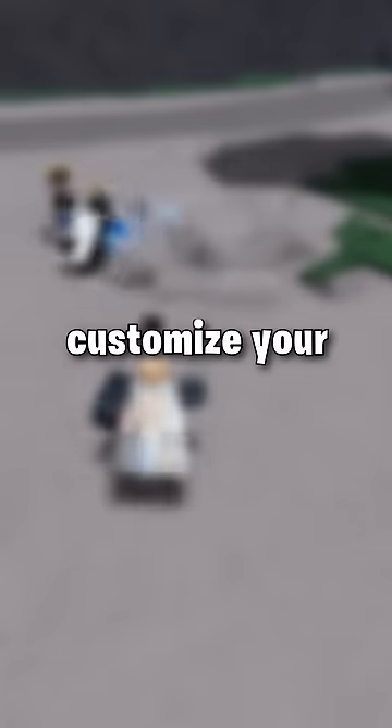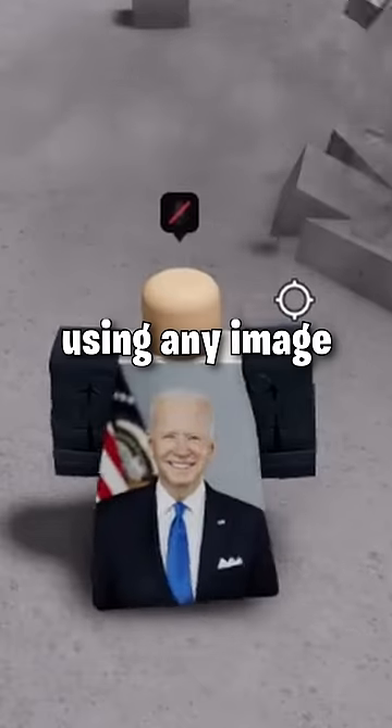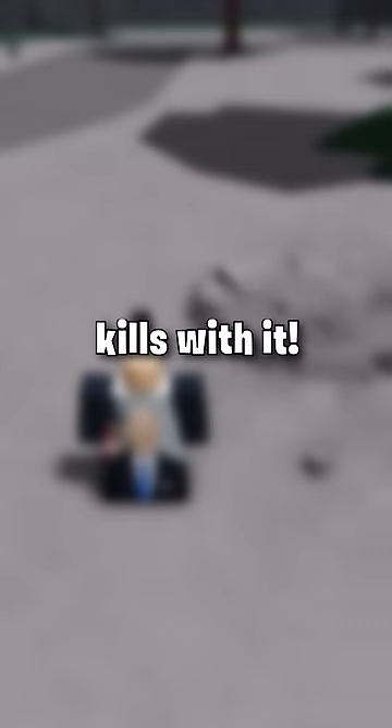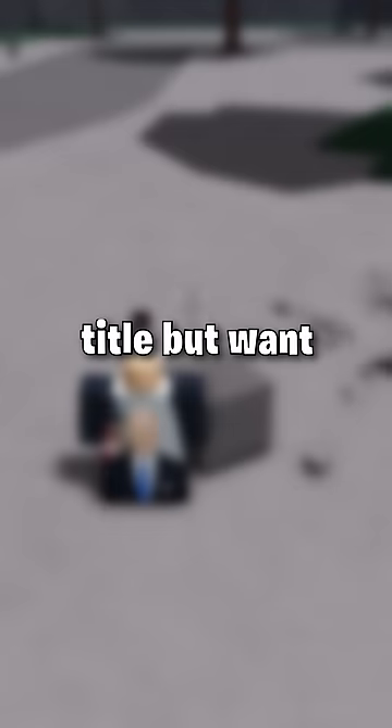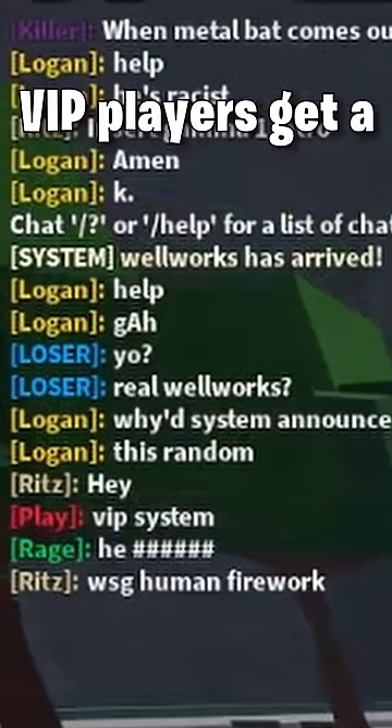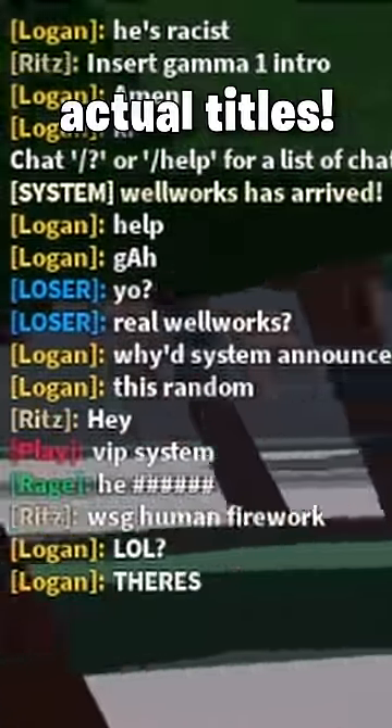This Game Pass allows you to customize your very own cape using any image and color you like. You can also hide your kills with it. If you're too lazy to get a title but want that sweet, sweet attention, VIP players get a join message just like players with actual titles.